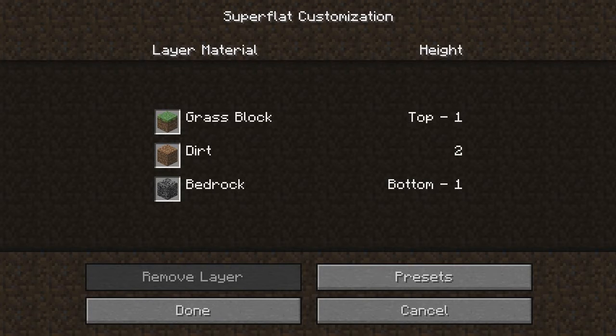You can say the top block, how many layers of that you want — one. You can do how many layers of dirt you want underneath that top block. And then bedrock, how many layers of that you want.